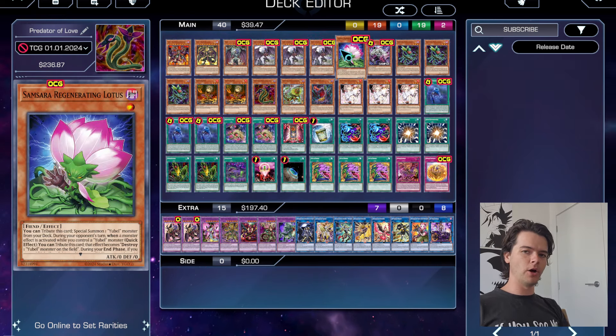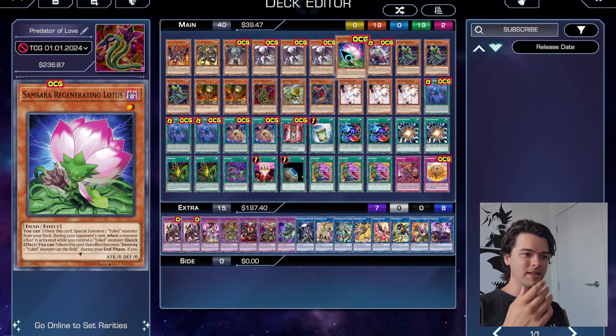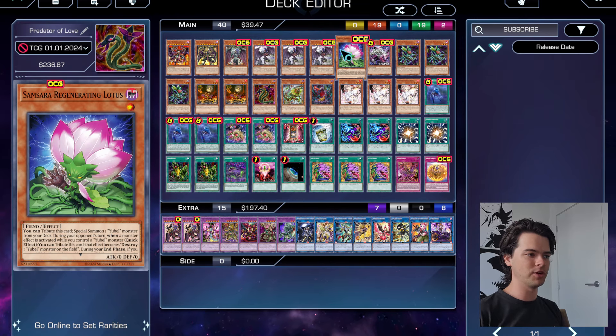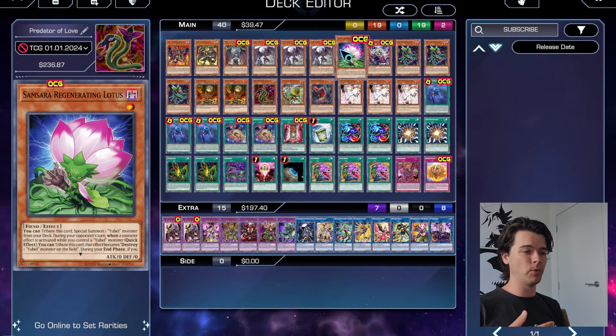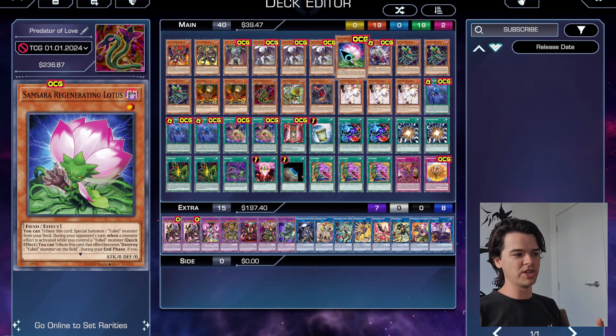Next up we have one copy of Samsara Regenerating Lotus. Normally in the Eubel deck you'd want three of these, but since the Predaplant engine uses up your Normal Summon, we don't actually want to see Samsara Regenerating as much. We don't want to use her for our Normal Summon — we want to use our Predaplants to Normal Summon and then Special Summon Regenerating Lotus if we have a card that can do it, or just summon her if we don't have the Predaplant engine.